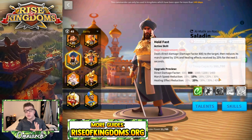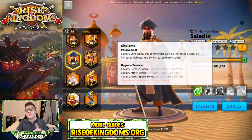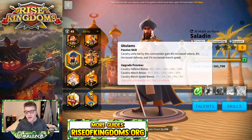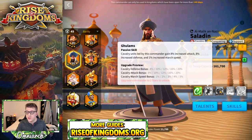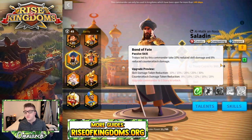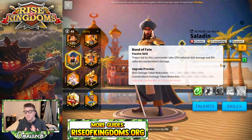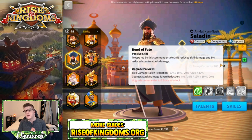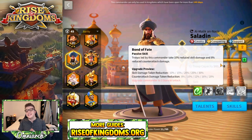You can really slow down an enemy and catch them in the open field with this — super nice. His second skill gives you 40% battle stats: 20% cavalry defense, 20% cavalry attack, and also 5% march speed, which is really cool in the open field. His third skill reduces the skill damage you take by 30% as well as counterattack damage by 20%, making Saladin one of the most tanky cavalry legendaries in the entire game.